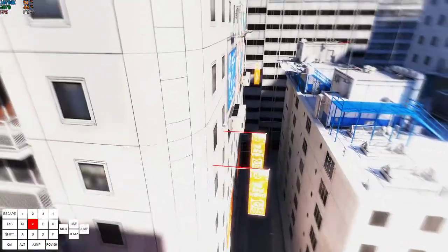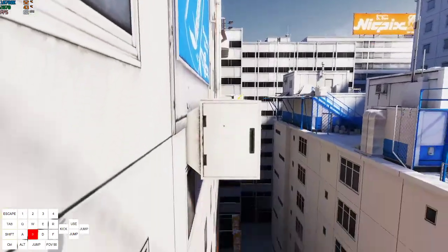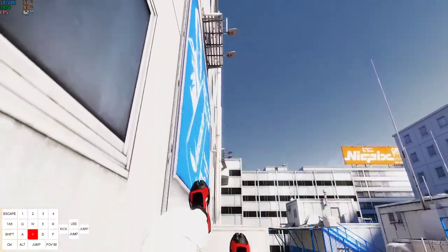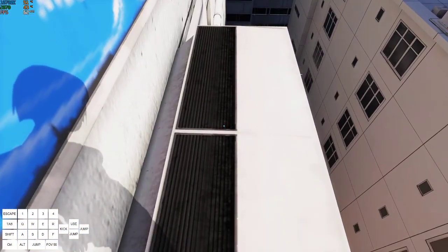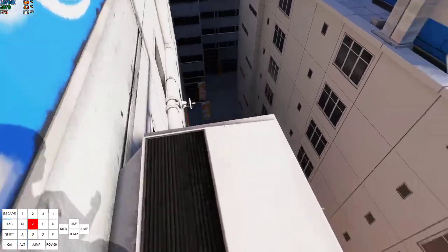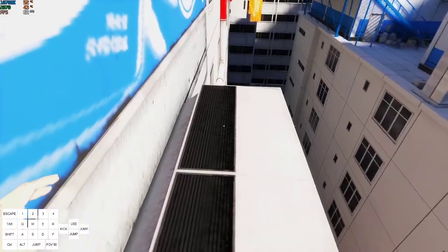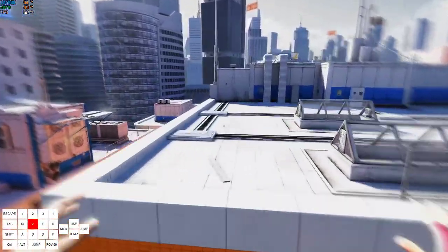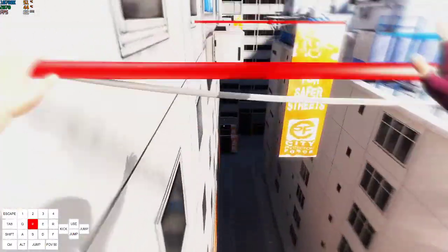You want to jump to the second pole, and on the second one you want her to swing really high. At the end of the swing you want to jump and then coil, and you'll land on here. Then with that speed you get from the coil you want to do a semi-circle and then jump off of here. It's not incredibly precise — there's a swing, long swing, coil, jump.